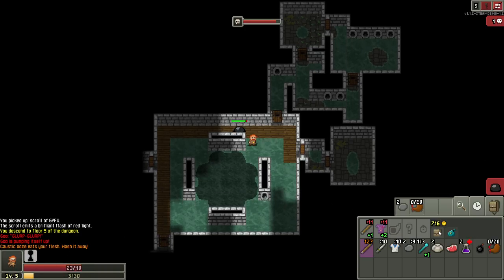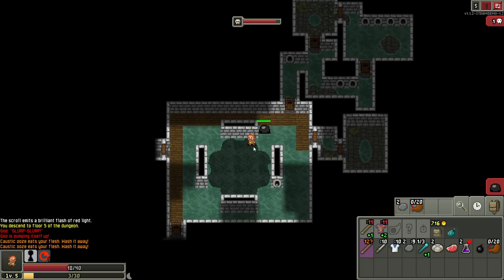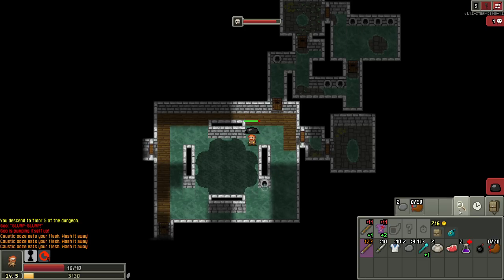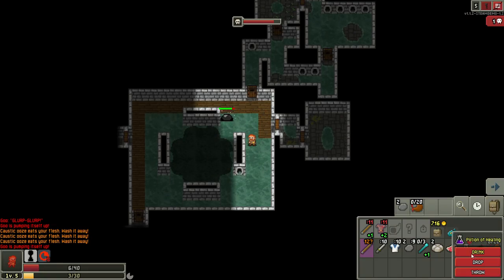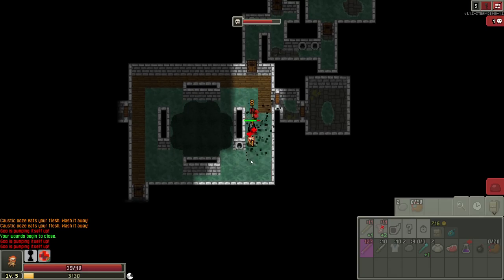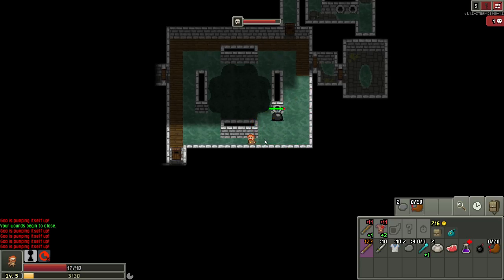It seems like it moves kind of slow, but it is healing. Wait, it's not moving slow anymore. Caustic ooze — deals constant damage over time, but you can immediately wash it off in water. The floor is locked and I have a bomb. So if I'm in the water... I want to do a zap check. So it's just flavor — it's not actually different water. Gotcha. Goo is pumping itself up — get the hell out! Wounds begin to close. Get the hell out. Okay I can't... Dodged — that's good at least.